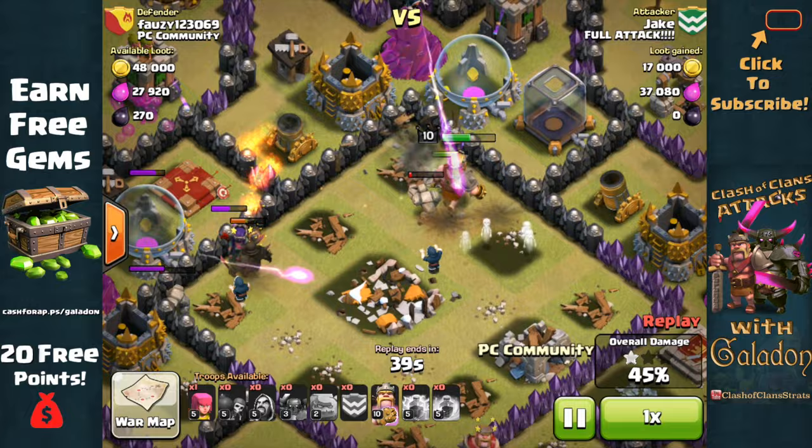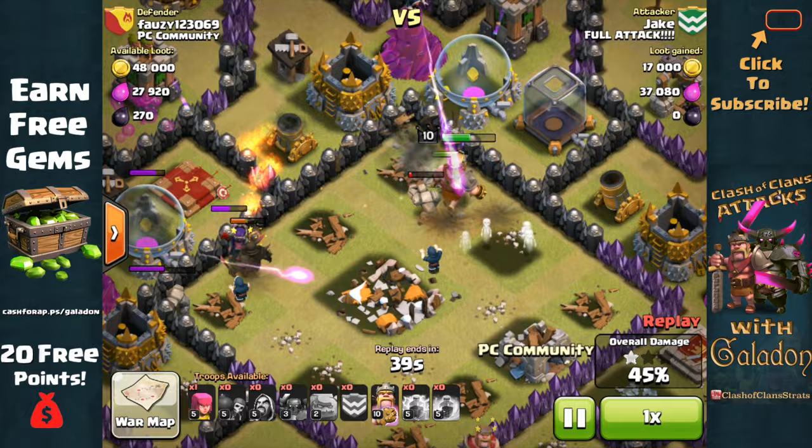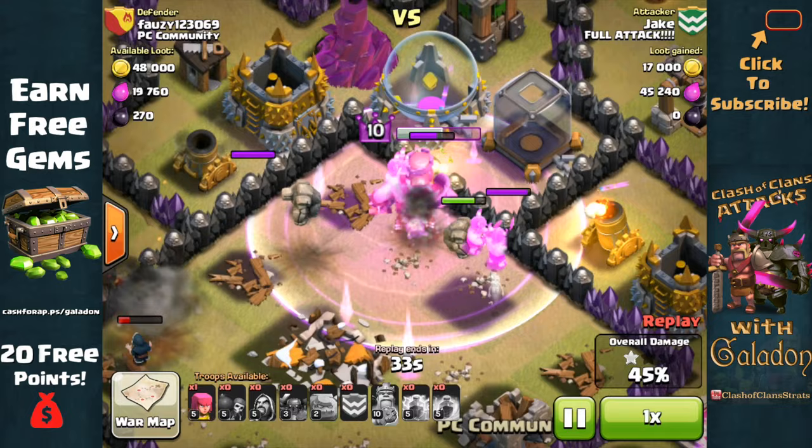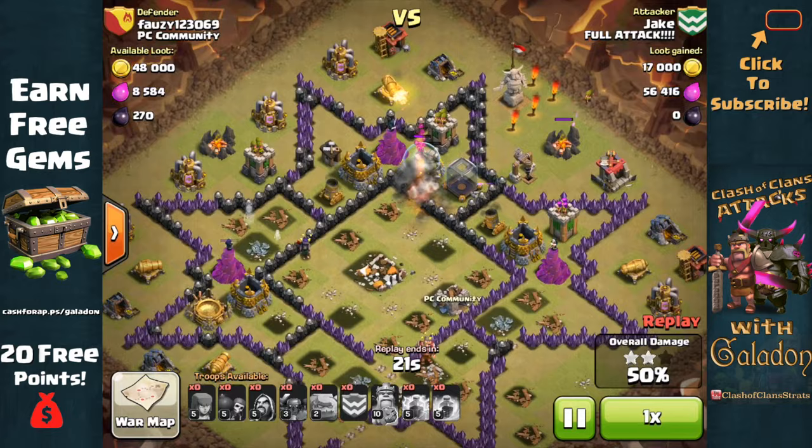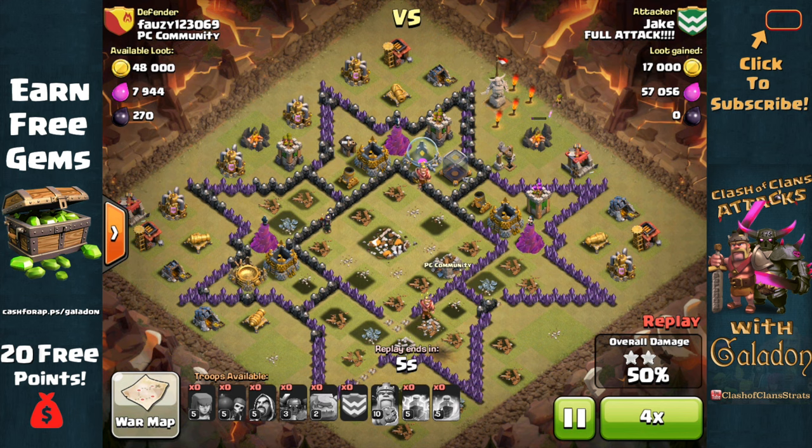Already up to 44% damage, and once all structures on the inside are down it's at 45% — tough going because of higher-level walls the King has to get through to try for that second star. The Iron Fist is in full effect, helping him get through that wall. The P.E.K.K.A. on the left has also broken through, pushing him to the second star — 50% damage. An excellent Go Wipe attack: Town Hall 8 vs. Town Hall 9 — two stars in Clan Wars from Jake.